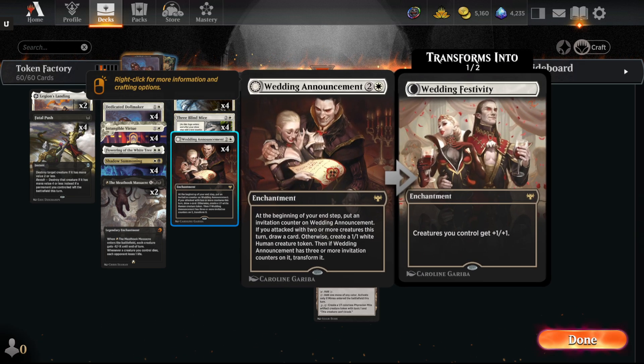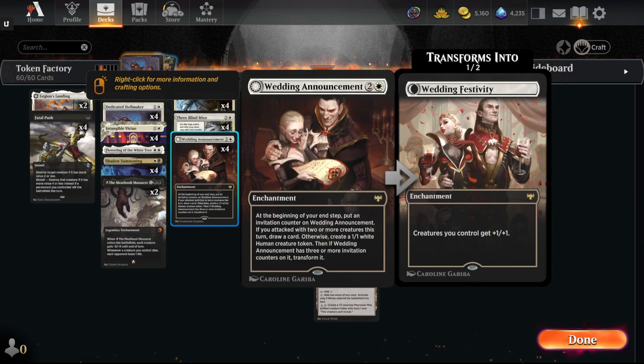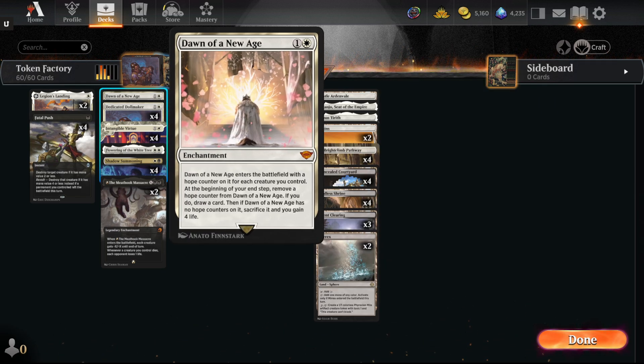Lingering Souls can also be flashback for some utility. 3-Blind Mice, as mentioned. Wedding Announcement just goes wide — another Anthem effect that can provide some card advantage. And then a card I want to try out as a one-of is Dawn of the New Age, another Lord of the Rings card. It enters the battlefield with a Hope Counter on it for each creature you control. At the beginning of your end step, you remove a Hope Counter and draw a card. If there's no Hope, you sacrifice it and gain four life. This card is not that good in the early game — you really need to have an established board and then it refills.